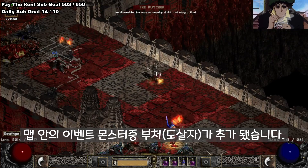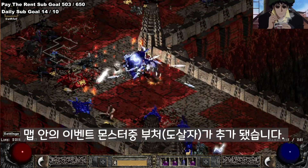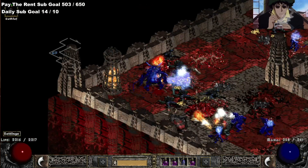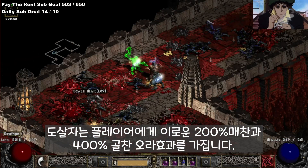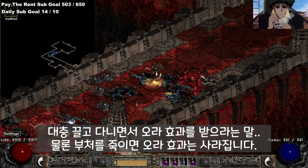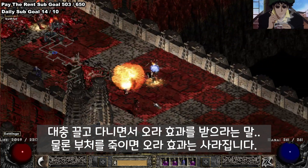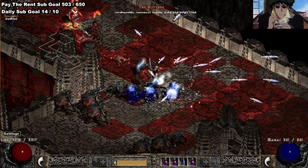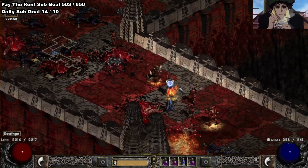What's this? We also have a new map event, chat. One of the new map events is called The Butcher — the Butcher map event. Basically, the way this map event works is the Butcher can't be killed; he's invulnerable. And if you look at my feet...